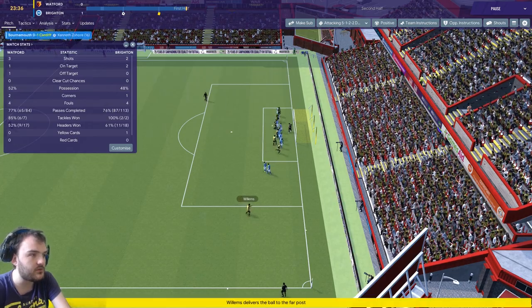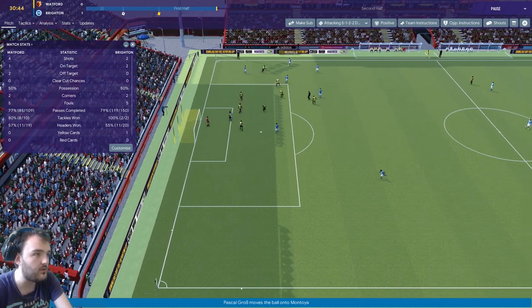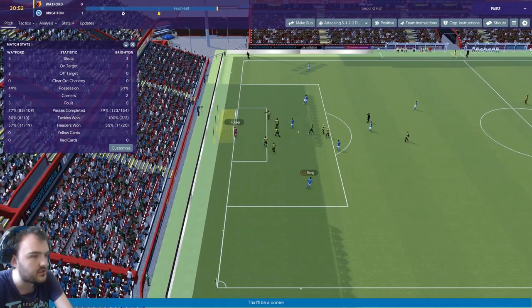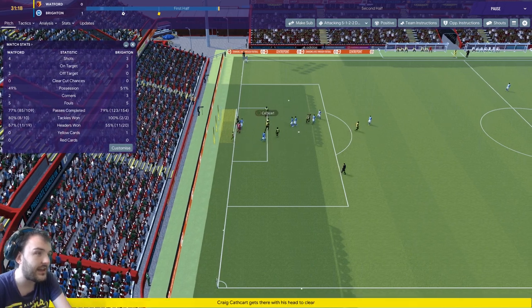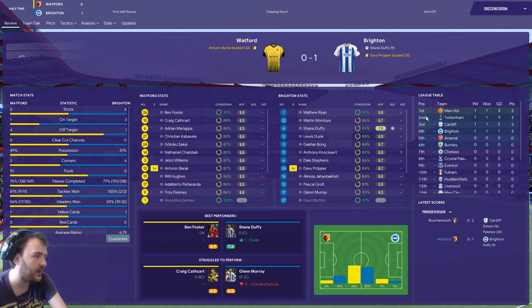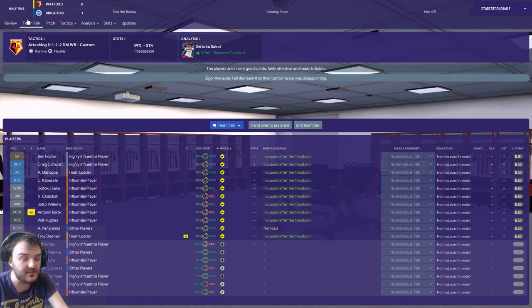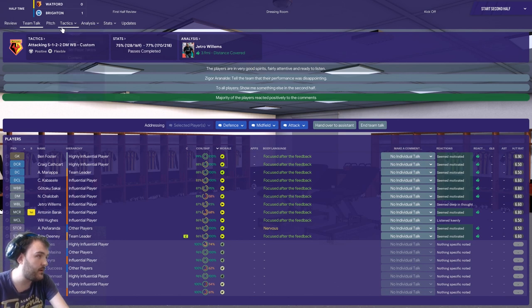25 minutes in, Williams with a cross and Deeney's header just goes over the bar. Around the half-hour mark, Brighton go close but Foster parries it out for a corner, which Cathcart deals with. At half-time the match stats show it's level on shots - six apiece - but they've had three on target to our one. Possession is 50-50 so it's been an even game, but the fact we're not in the lead is not to my liking.